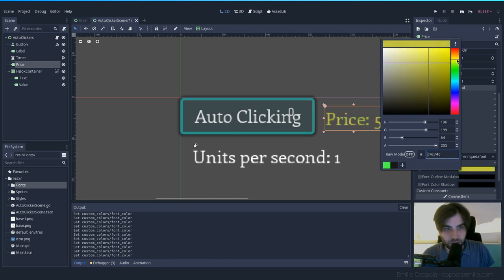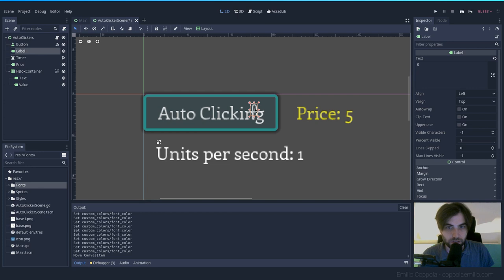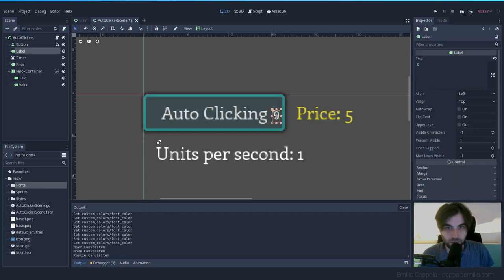Let's change the price color — that green looks kind of weird. Maybe yellow, which could look like gold, more like newer games. Let's go with this yellow. I also want to make this price label look a bit different. That zero looks very bad and we have to change it.